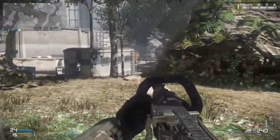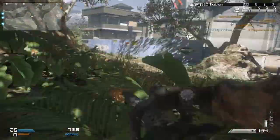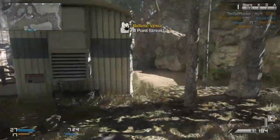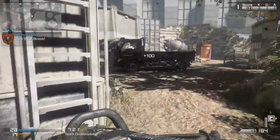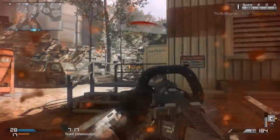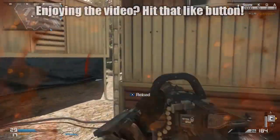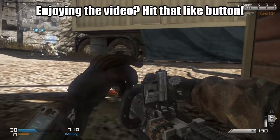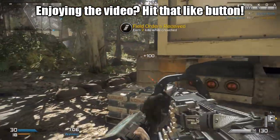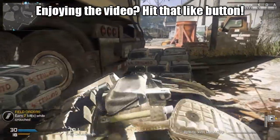That guy's way too far away and I need to reload, so hopefully this bush is going to provide me with some cover. I saw another guy around here I think — there we go, didn't even need to aim down the sights for that one. Where are these guys? Another dude — my aim was a bit off there but luckily he was a bit rubbish. If I could get those field orders — what is it? Two kills while crouched. Yeah, we can probably do that. Let's put these ballistic vests down.